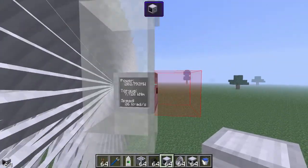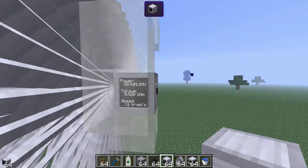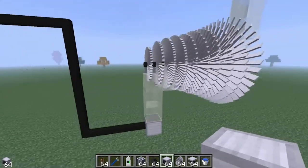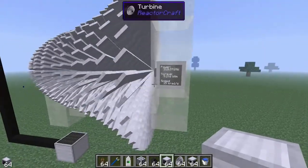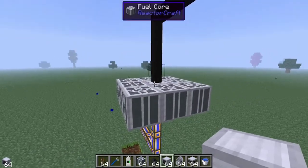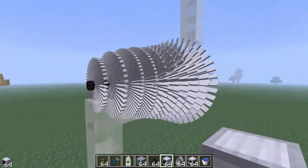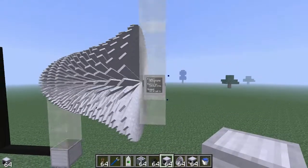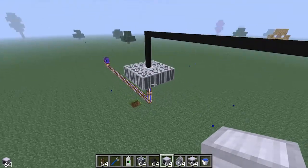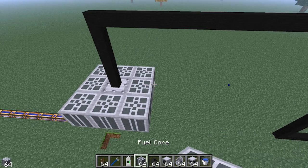I'm guessing about maybe 70 million watts, maybe, if I put it in the right direction. Okay, so that's not 70 million. It will actually go down because this thing was essentially building up steam before we put the steam pipe in. Okie doki — so we're getting 400 million. Okay, let's see if we can increase the amount of steam we get out of this thing.